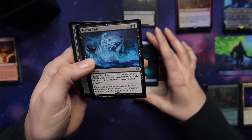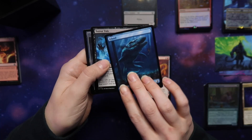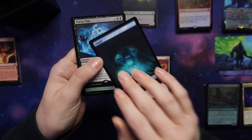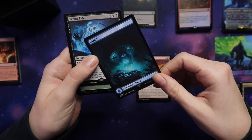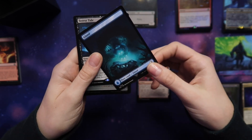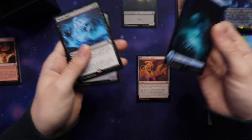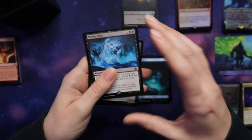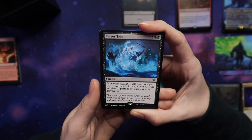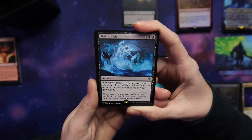Terror Tide — wait, I actually did not know that was double-sided. I've never really seen a land like this be double-sided where it's the exact same thing. I guess you get to choose which art you want — both are creepy. Terror Tide: all creatures get minus X, minus X until end of turn, where X is the number of permanent cards in your graveyard. That could be pretty good.